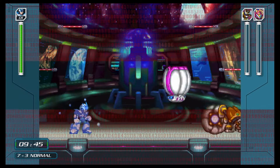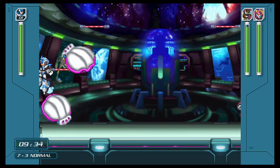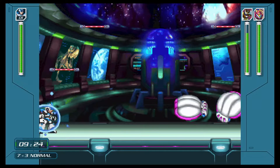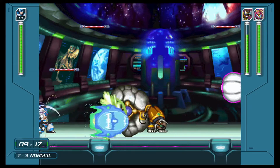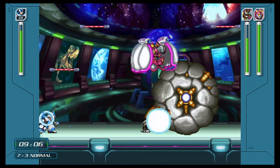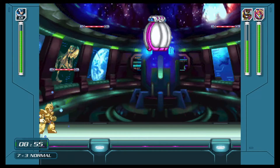Shield Sheldon and Ground Scaravich were actually more difficult than Split Mushroom and Infinity Majinion. Using the weakness for Ground Scaravich doesn't seem to work as well in this battle, and the level layout makes it a lot more difficult to deal with Shield Sheldon's shenanigans. There are two tricks here: first, if you hit Ground Scaravich with a charge shot or even the plasma residual from the charge shot, he will switch directions and go back the way he came. This means you can keep him away from one side of the screen if you're careful enough.